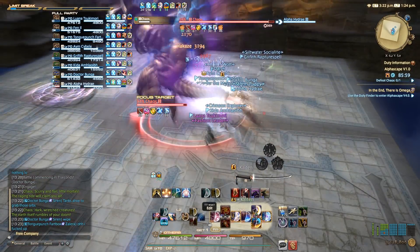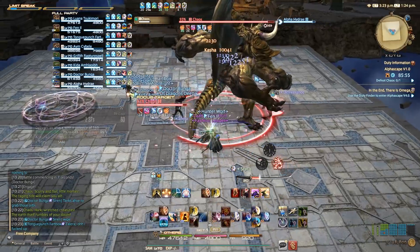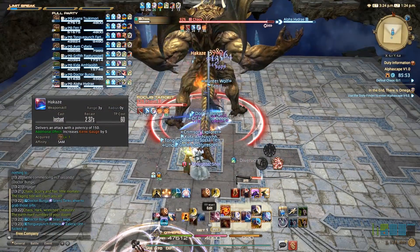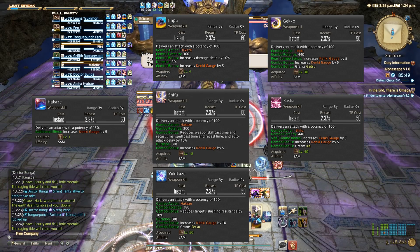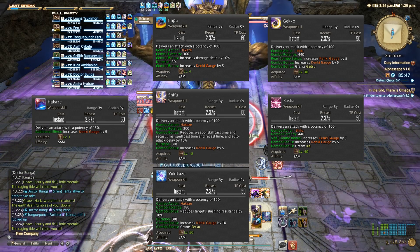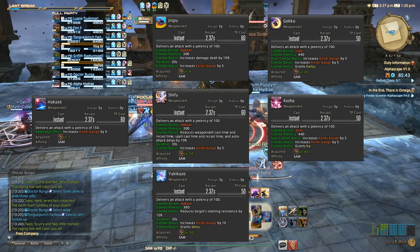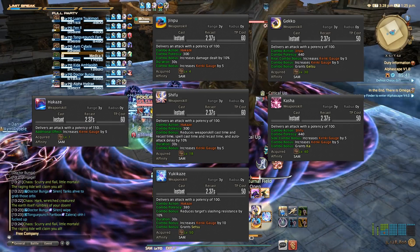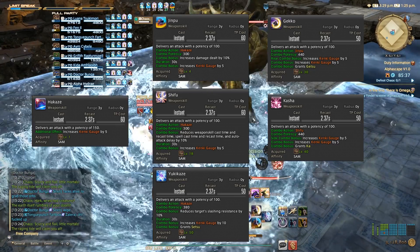Let's look at your three basic single target combos. Your combo opener is Hakaze, and this can lead into three different single target combos. Hakaze into Jinpu into Gekko is your attack power combo, and it will grant you the Getsu Sen. Hakaze into Shifu into Kasha is your attack speed combo, and it will grant you the Ka Sen. And Hakaze into Yukikaze is your slashing debuff combo, and it will grant you the Setsu Sen.